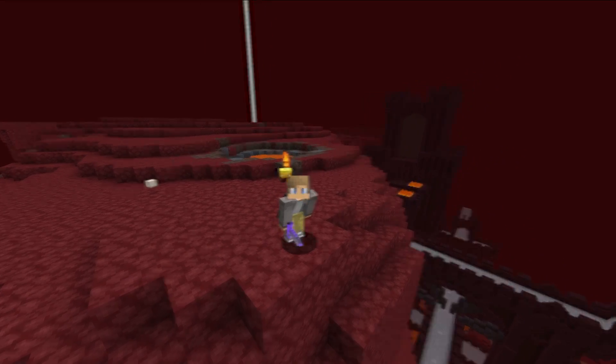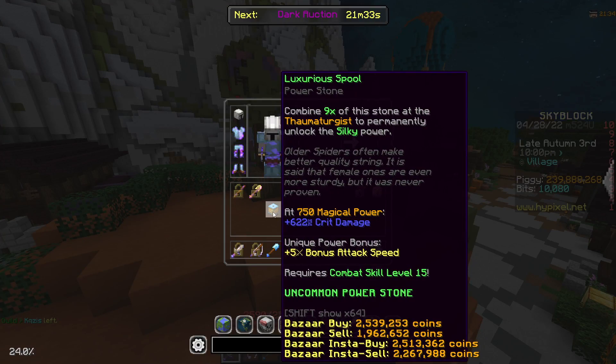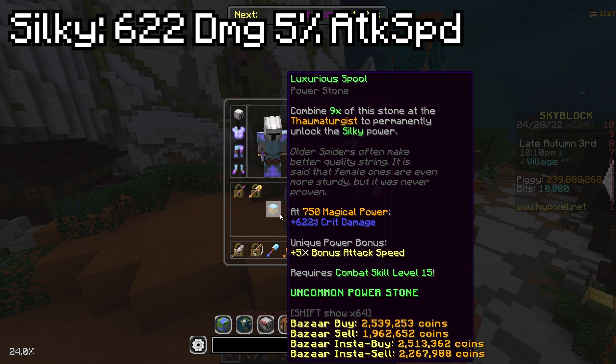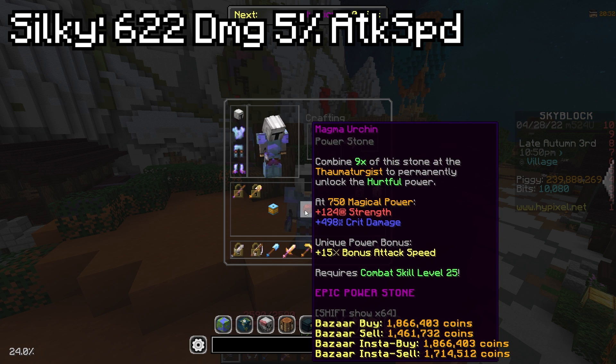I want to explain real quick why silky is literally just a scam. Currently, silky gives you 622 crit damage and five bonus attack speed, and it costs 2.5 million coins — not too bad, right? But if we look over at the magma urchin, you can see that it gives you 124 strength and 498 crit damage.